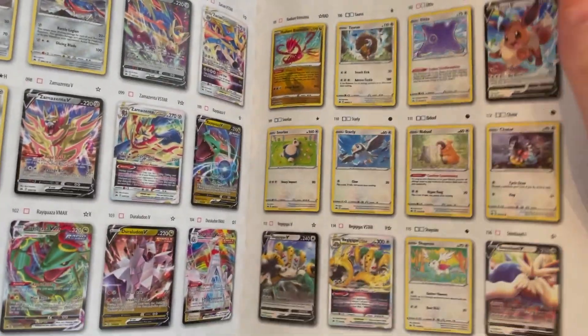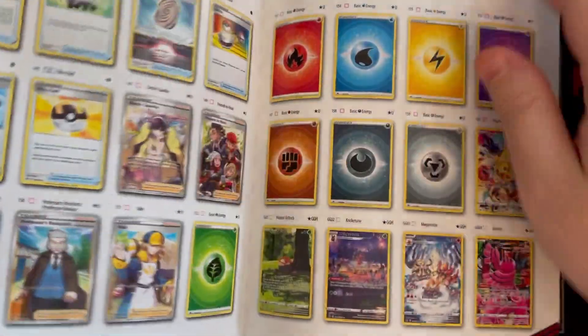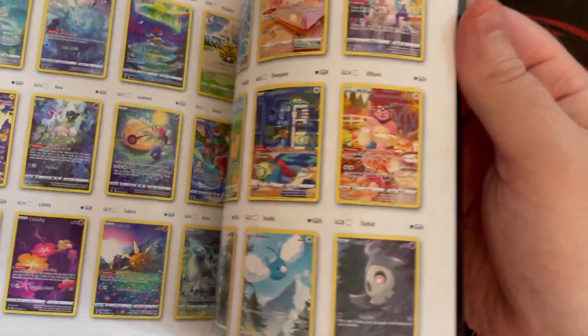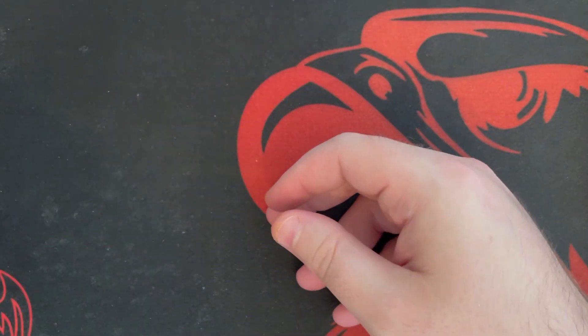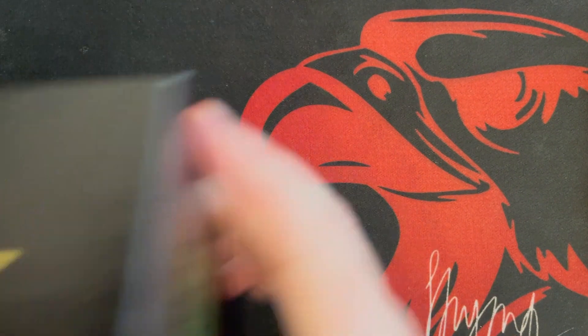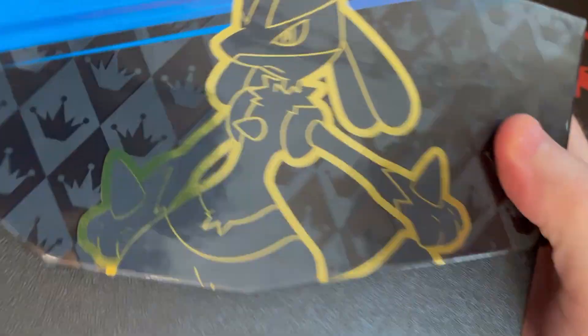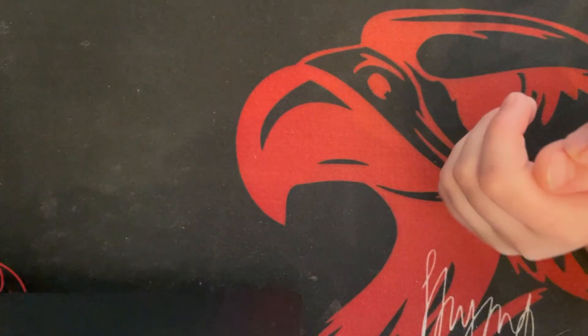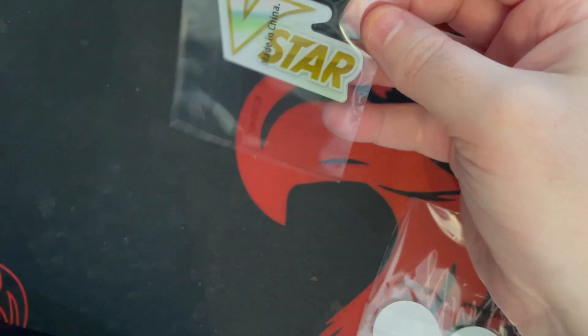We can see the whole collection — there's secret Dittos, V's, energy cards, trainer cards, full art, alternative art, a whole bunch of cool stuff for Pokemon collectors everywhere. Here is the box, very nice quality. This was $50, Clark. Let's go ahead and pull this out — first off we have a V-star.